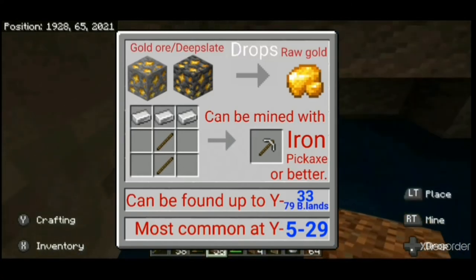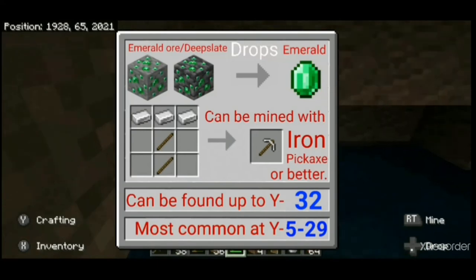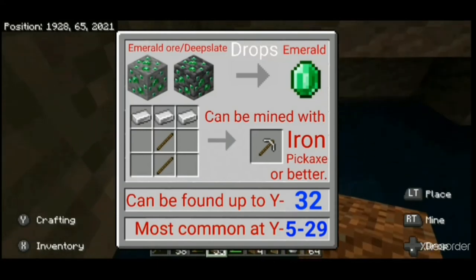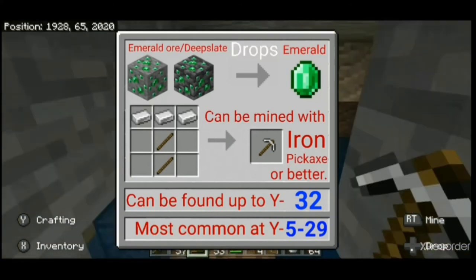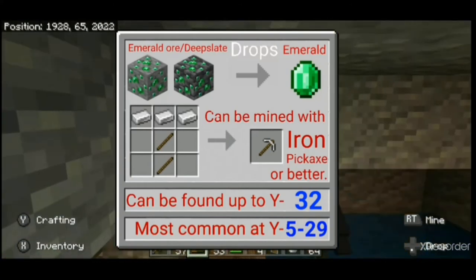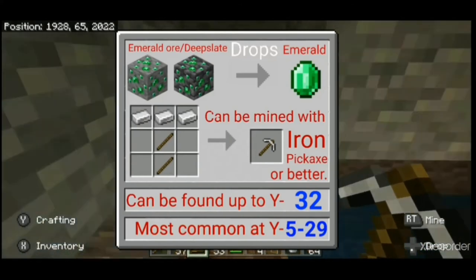Gold ore is most commonly found between Y5 and Y29 in all biomes. The emerald ore, which drops emeralds when mined with an iron pickaxe or better, can be found only in mountains biomes. Emeralds are used for trading with villagers and wandering traders. Emerald ore generates up to Y32 but is more common between Y5 and Y29.